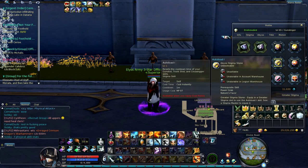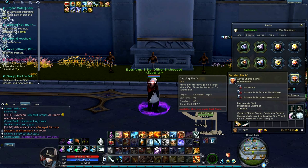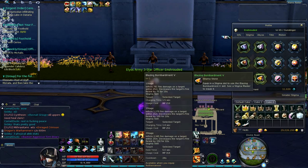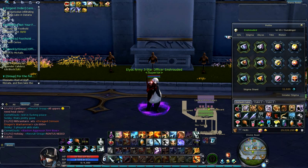You also want Steady Fire, Autoload, Hemorrhage Shot, Pressurized Chamber, and Dazzling Fire. These are the PvE stigmas.